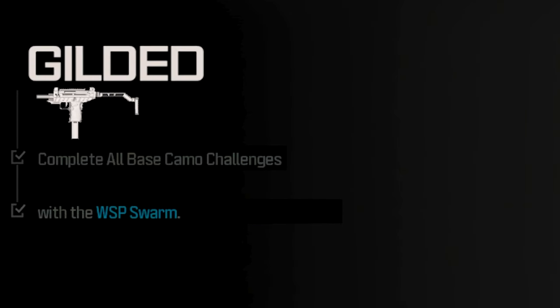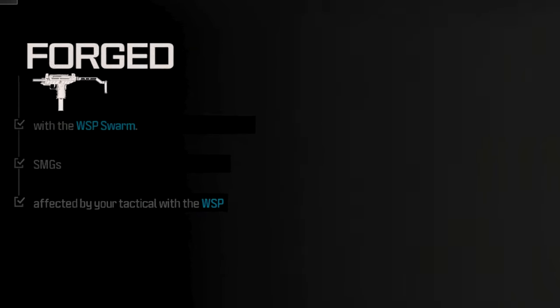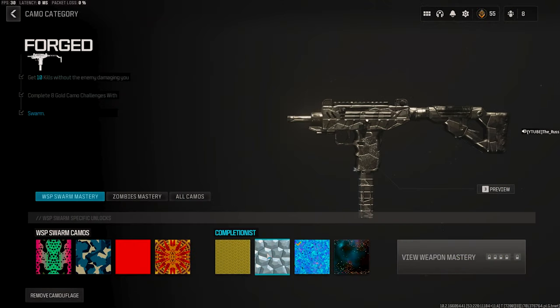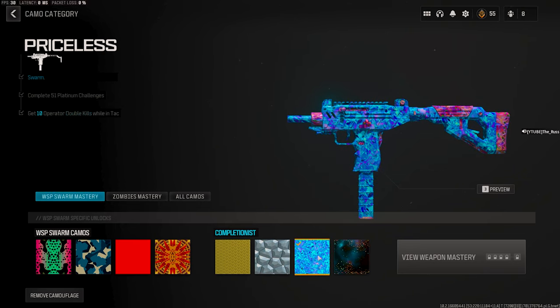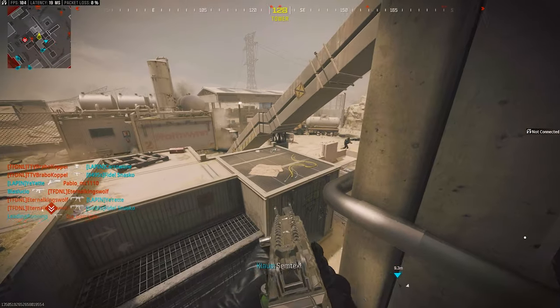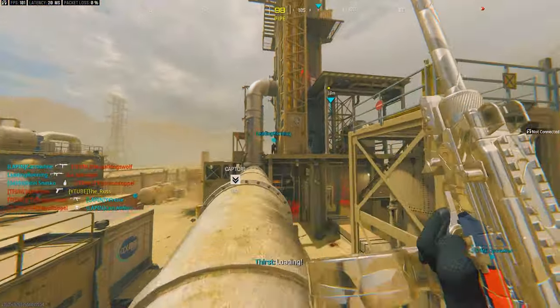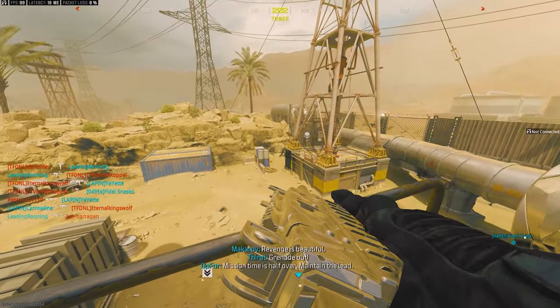We don't need to look at gold — it's the same every time: 10 kills, no damage from enemy. Going straight into platinum, it requires hip fire kills while the enemy is affected by your tactical. When I say tactical, I don't mean any tactical — it absolutely has to be stun grenades, because every other tactical is not tracking due to bugs. Now the worst part of the challenges for this weapon is the priceless camo: you have to get 10 double kills in tac stance. This gun is extremely inaccurate, and you have to get two enemies near you at one time while eliminating them in tac stance, which is very difficult to do. However, I do have a solution that will make this as painless as possible.